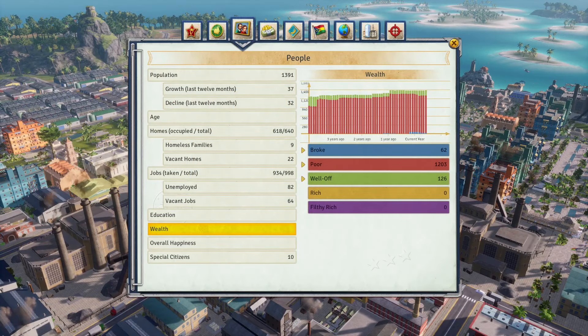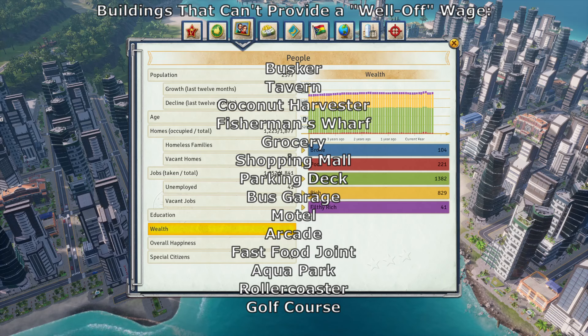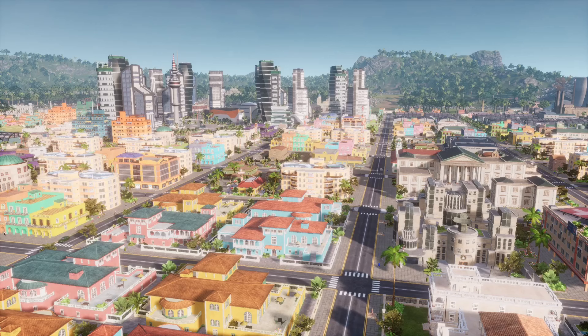Annoyingly, both the grocery and the shopping mall are on that list, so if you want food happiness above 57 you need to build at least one of them. Also, the bus station and parking deck are on this list — your best option to provide public transportation while avoiding them is to build metro stations, as they can give a max wage of ten dollars a month.